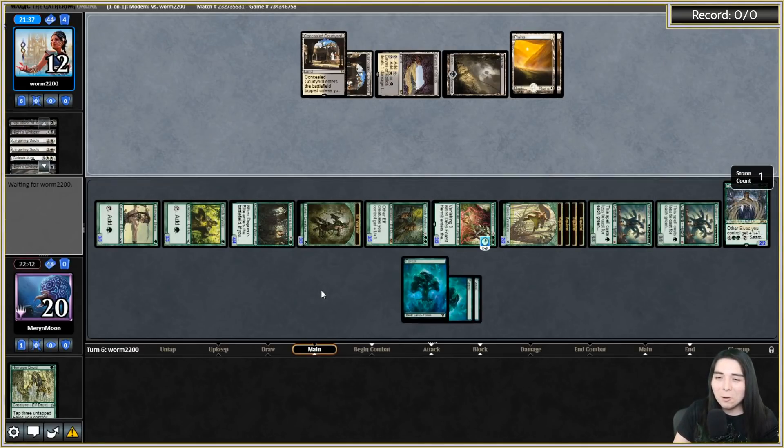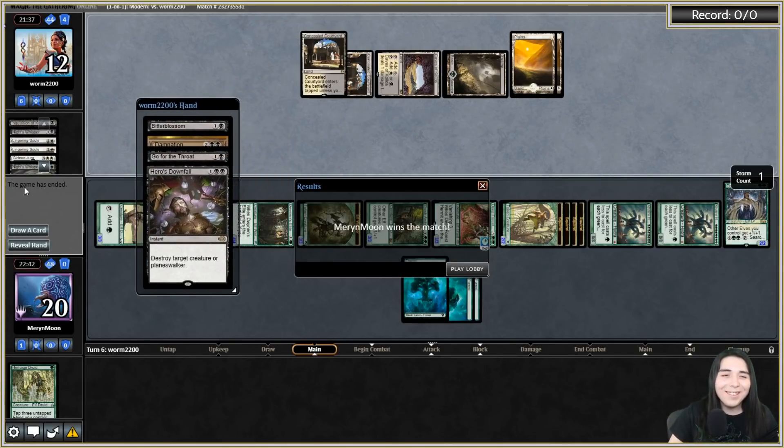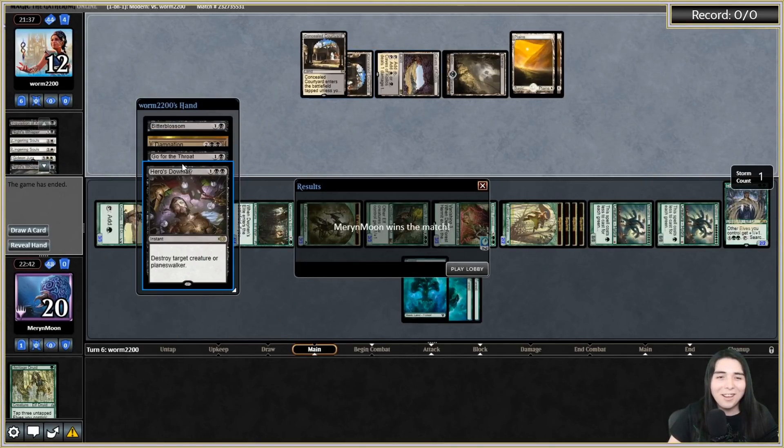He got nibbled by squirrels! They're scooping. They showed us their hand - they drew off Knight's Whisper and drew into the Wrath but couldn't cast it, just shy of it. That's a heartbreaker for them, but Squirrel Hydra Elves takes them down.